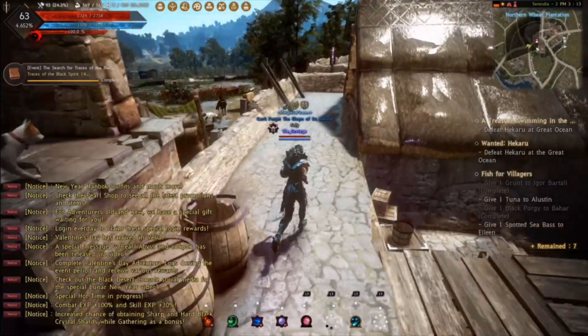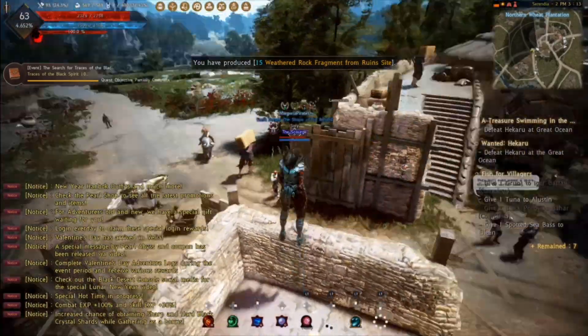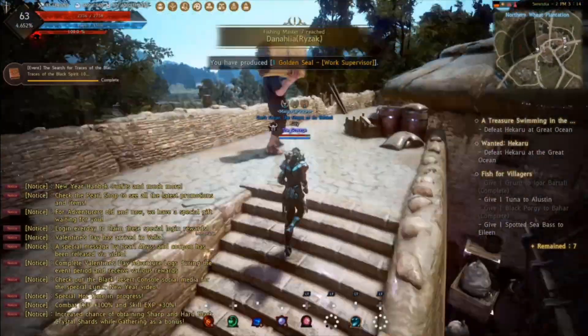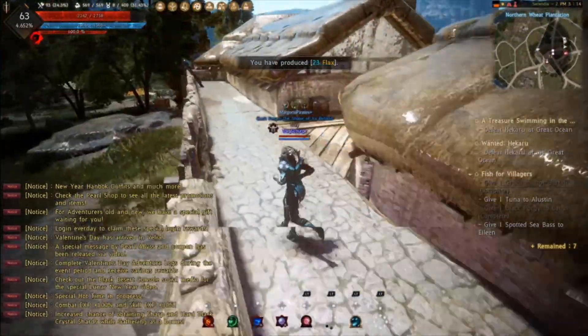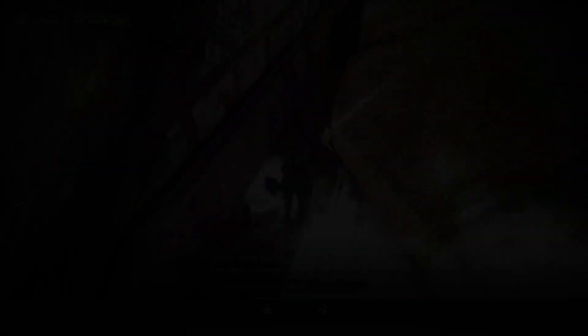Now we're going to kind of go to the right and basically skip over this entrance for now, and we're going to go up these stairs — the stairs on the opposite side of the entrance where we were. And we're going to walk down and there's this curved building. You kind of ride the edge of this curved building where it connects with the other building, and there's another trace.